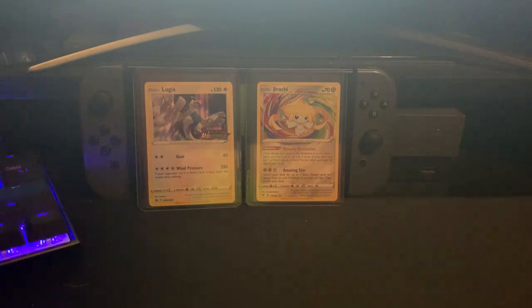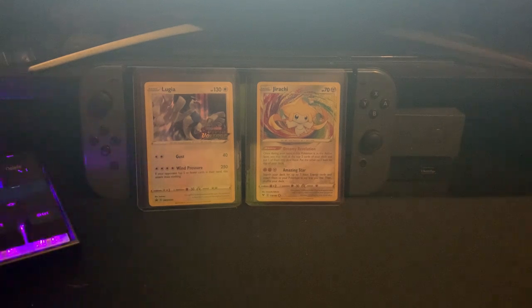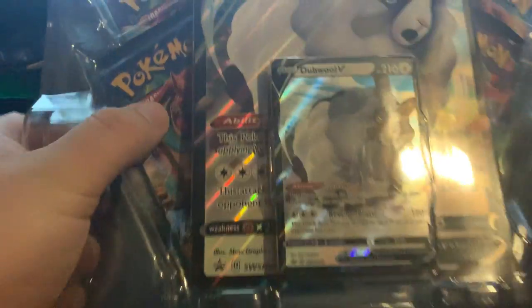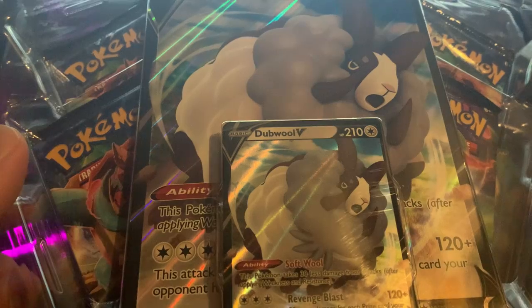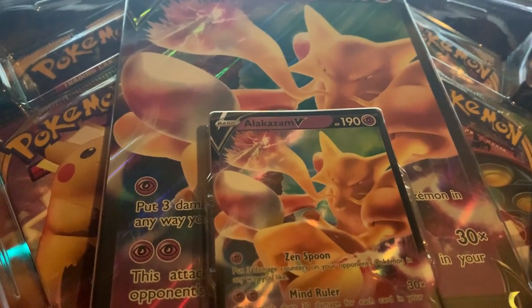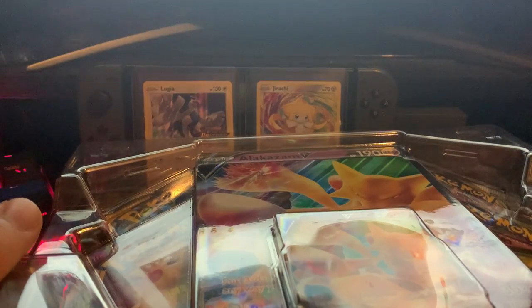What's up YouTube, I'm back at it again with some pack opening today. We're gonna be opening the Alakazam V and the Duel Bulbul V boxes, so this is how they look. The Duel Bulbul comes with 4 Champions Path packs, the promo card, and a giant range card. The Alakazam V comes with 2 Vivid Voltage, Rebel Clash, and a Sun and Moon pack. Alakazam looking nice and neat, Duel Bulbul looking neat as well — let's get into it.